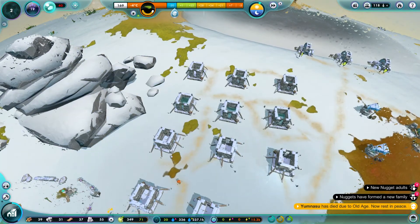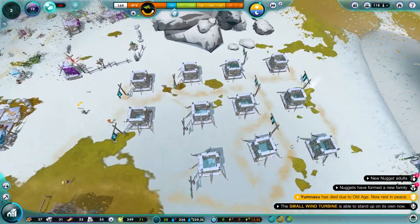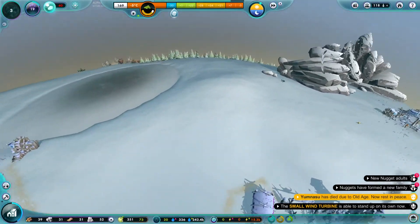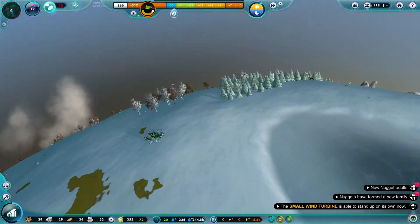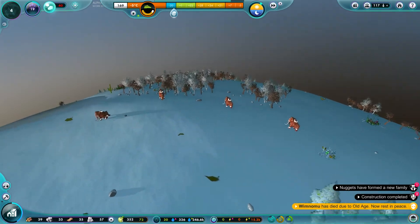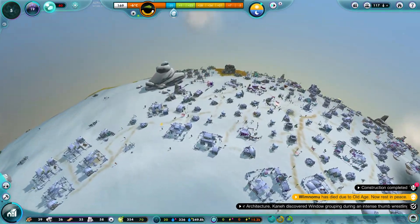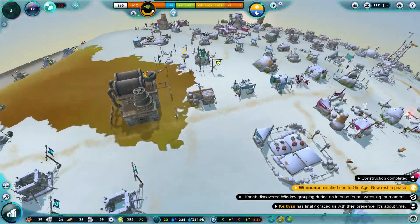Let's activate this power right here and we should get a lot of water coming in - there we go. That should have raised our water levels and it should help us keep through the winter. I wonder if we can get to 200 nuggets, that'd be quite insane to happen.